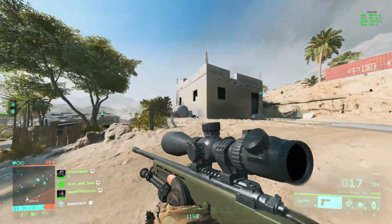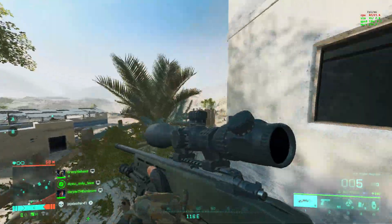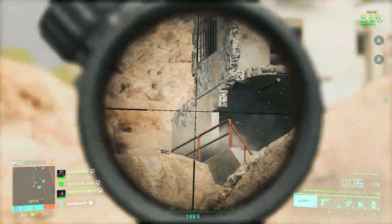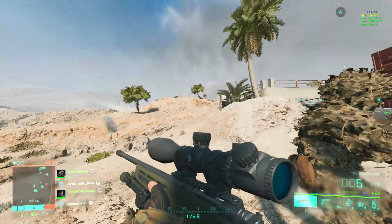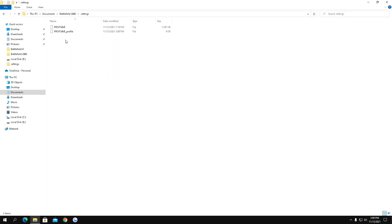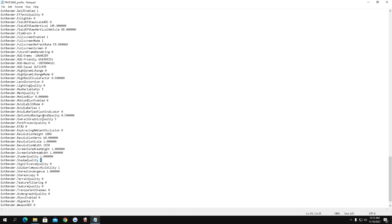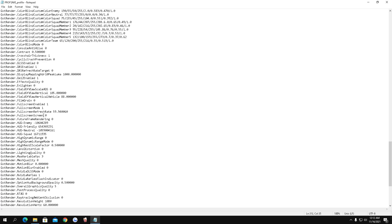Next we're going to move to the game files, and this is where things get interesting because this will give the most FPS boost out of everything. Go to your Documents, open Battlefield 2042, then go to Settings, then PROFSAVE_profile, and open it with Notepad. Search for Shadows — they are located at the bottom — and set them to 0. Then search for DirectX 12 and set that to 1 instead of 0; it seems to give much better GPU usage, which this game really lacks.